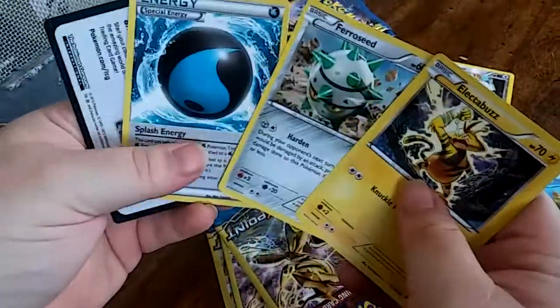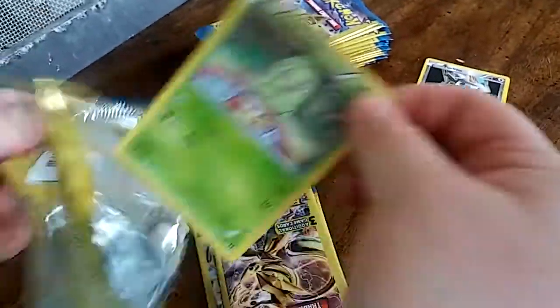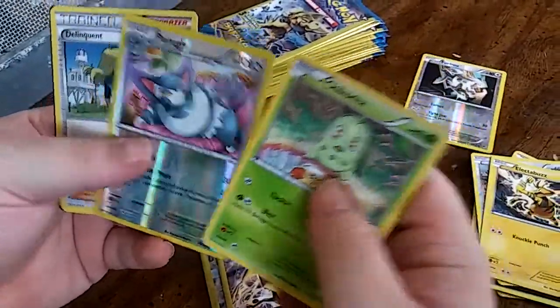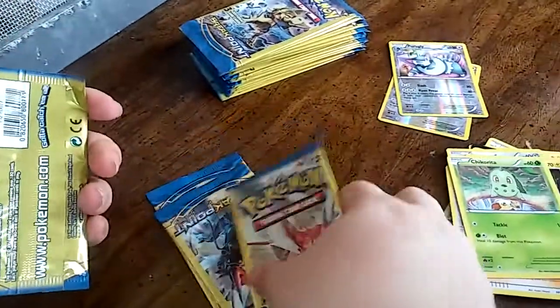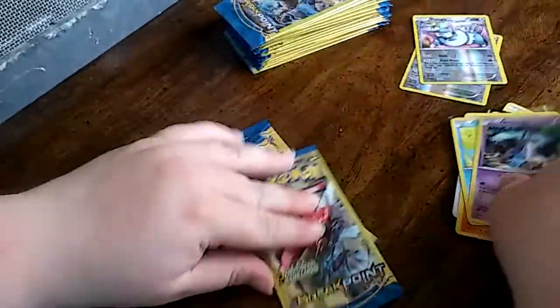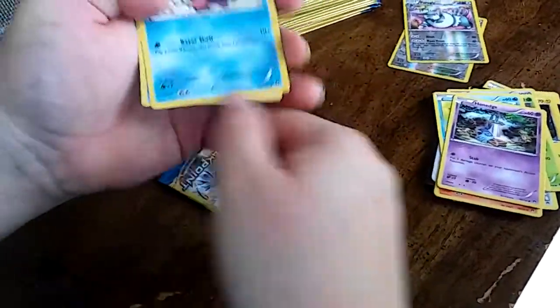If you get enough, you'll probably end up getting an EX or something — it's just all random. I did get a holo, but it's not great. We have three packs left after this pack, and so far no EXes or anything. I'm hoping we'll at least get one. If not, I'm going to go back and get the other ones they have left.